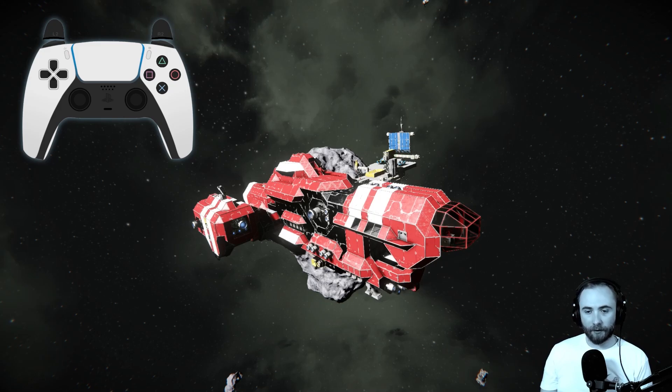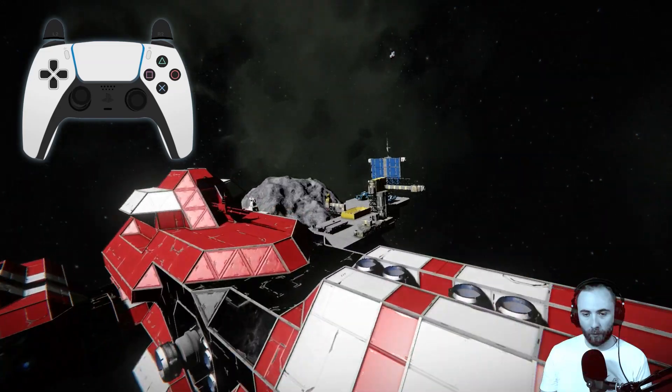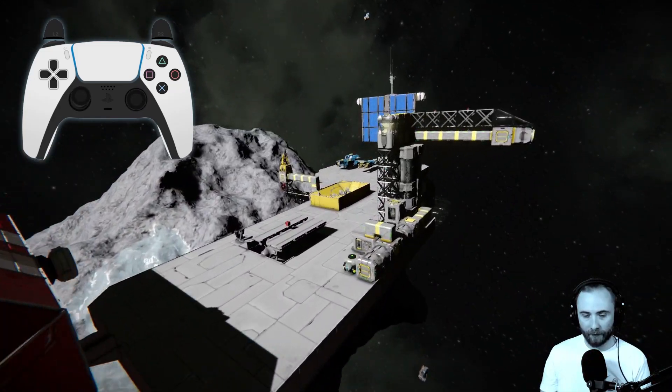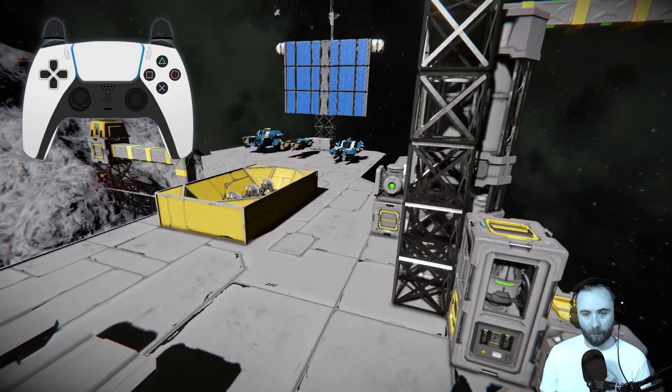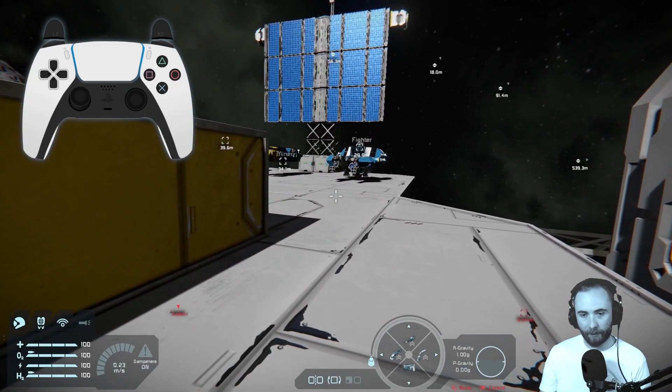Let's start off by actually flying down to this platform here. I also want to turn on the toolbar and the UI so we can see better what we're doing. I'm going to press L1 and the right d-pad to open that up.